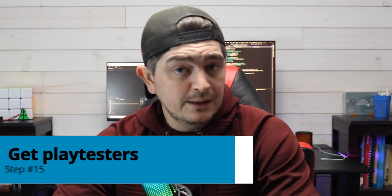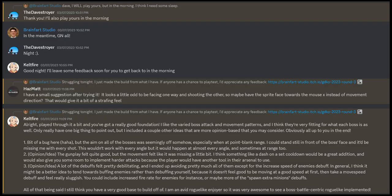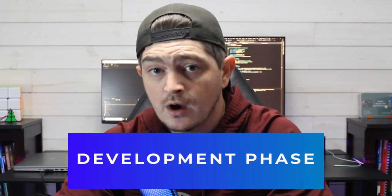Step number fifteen is to get playtesters. This is a step I very rarely see people do, but it can make a huge difference. Your players aren't likely to say much when things are going right, but when things go wrong, people have no problem letting you know. Get your prototype in front of players or developers you trust as quickly as possible, and from here on out you should continuously be getting their feedback. Step sixteen is to iterate as necessary — take the feedback, match it to your vision, and make changes. At the beginning, only focus on the core mechanic.